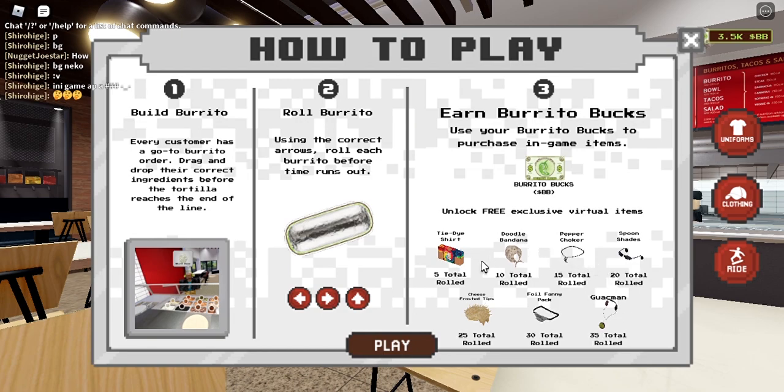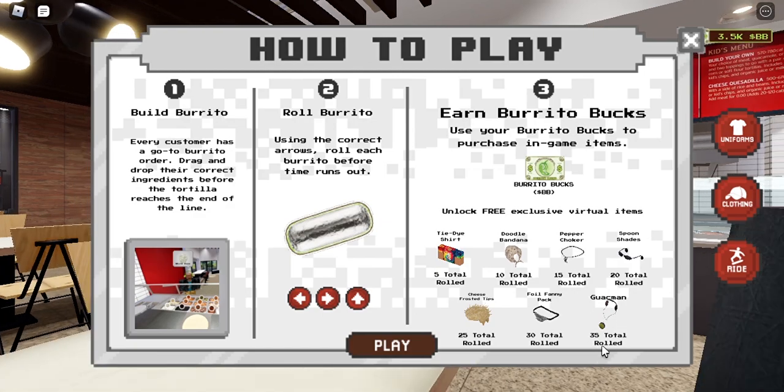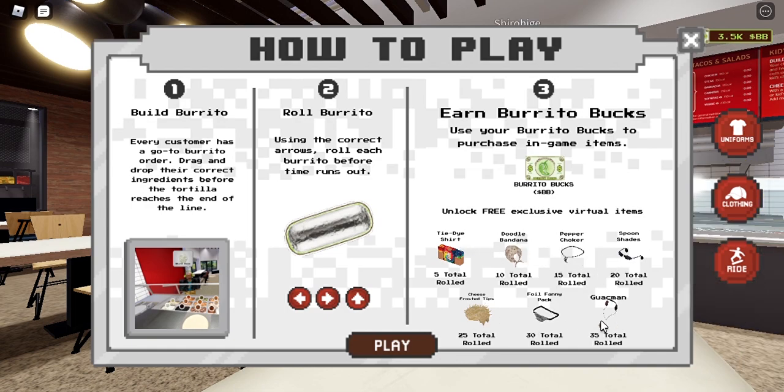There are 5 items total and you need to make burritos a certain number of times to unlock them: at 5, 10, 15, 20, 25, 30, and the last item at 35 burritos. You can play multiple rounds or go for one continuous run.